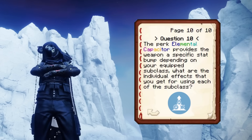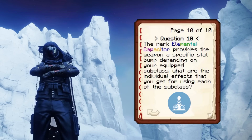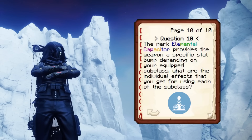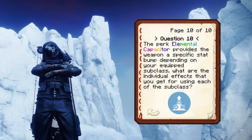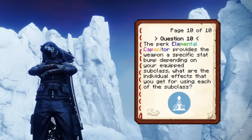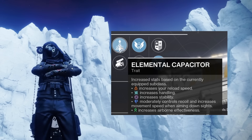Last question: the perk Elemental Capacitor provides the weapon a specific stat bump depending on your equipped subclass. What are the individual effects for each subclass? Void is stability, Solar is reload, Arc is handling, Stasis is recoil direction, and Strand is airborne effectiveness. Yep, you're entirely correct on that one.